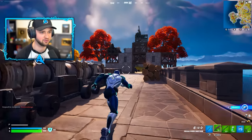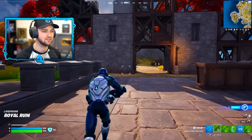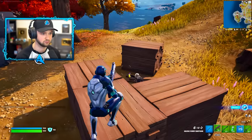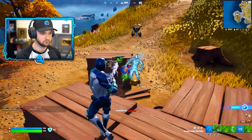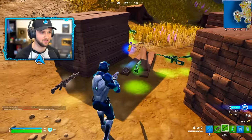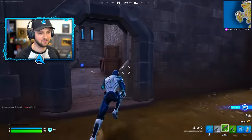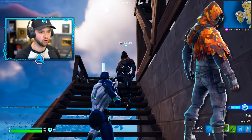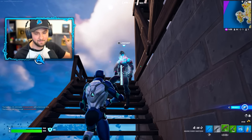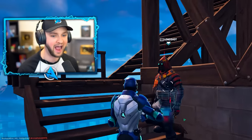I'm heading over to this part of the island for a very specific reason, because there are new types of NPCs that have been added in that could be really vital for helping you get a win. Fortnite have added in new specialist characters: Scout, Heavy, Supply, and Medical Specialist, that will all offer different assistances as you hire them.